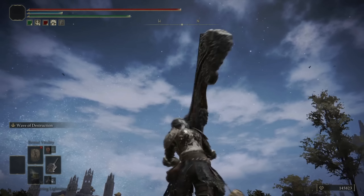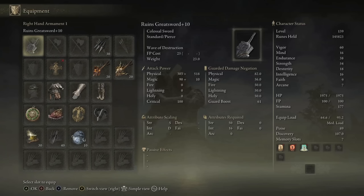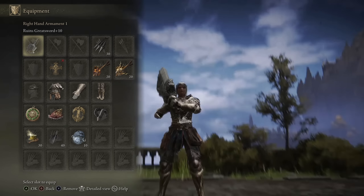Yo, what's up guys? ChaseTheBro here, and welcome back to another Elden Ring build video. Today we're going to be using my Strength build that has a little bit of Intelligence, mostly just to be able to wield the Ruin Greatsword.